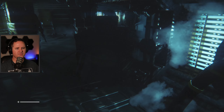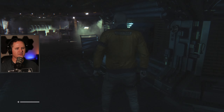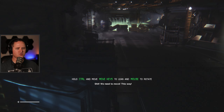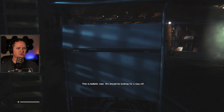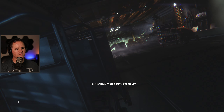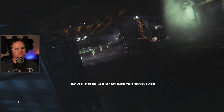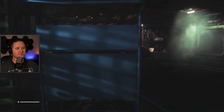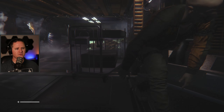Looking for loot — you just never know, we might need to craft something. 'Control, control — get down. This is bullshit, we should be looking for a way off.' 'Are you crazy? There's no way off. At least we're safe down here.' 'For how long? What if they come for us?' 'Then we shoot the crap out of them, now shut up.' Taking some getting used to, this whole lean mechanic. Come on, someone will send help soon.